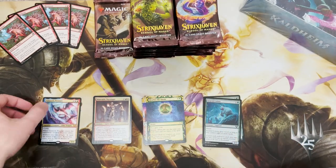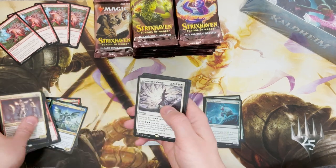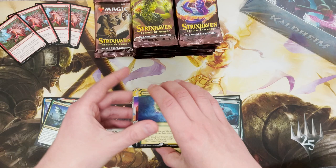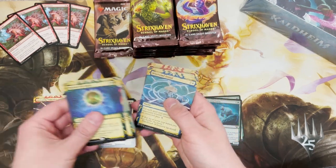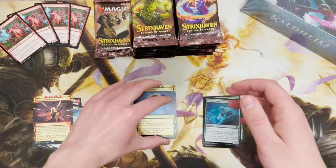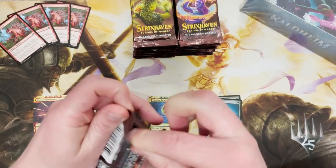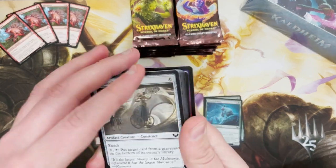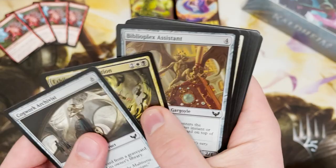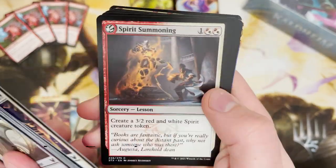Foil rare, mythic — why haven't we got a mythic pile already? Let's get the elder dragon in there, and let's get the Increasing Vengeance in there. Let's appreciate these mythics. We've got the last pack from this first third. I always call this the best pack of the box, and it's not going to be this one.